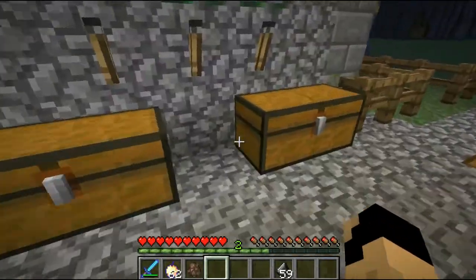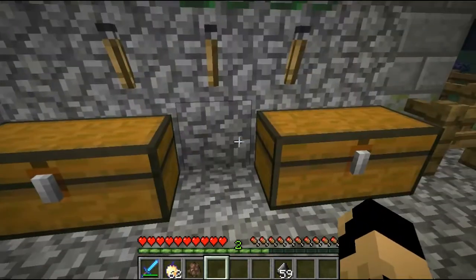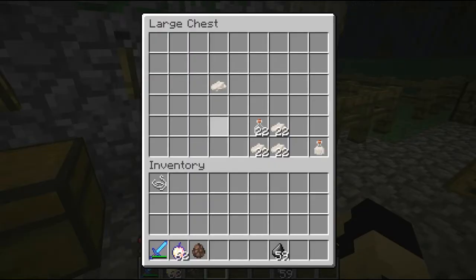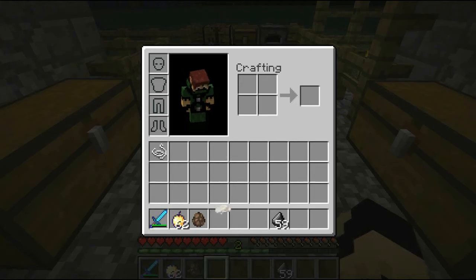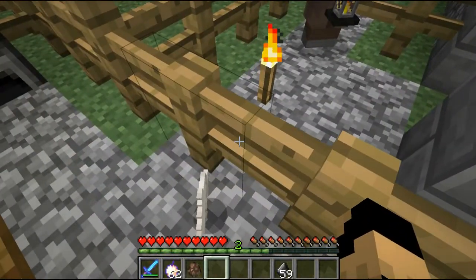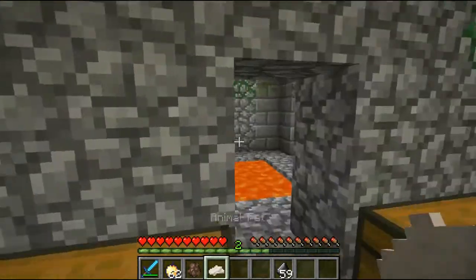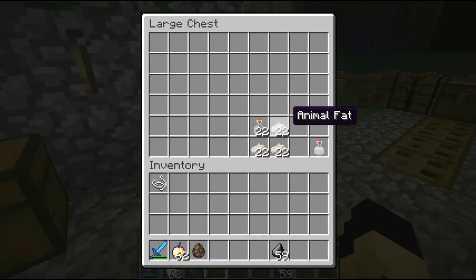I'll just light that with the tinderbox — it has a temporary fire! Let me shove that back in my chest. Now, if I put a raw pork chop in the crafting table, just one, I get animal fat right there. Look at that nasty white blob — let me just throw it on the ground. Oh wait, I can't even throw it.